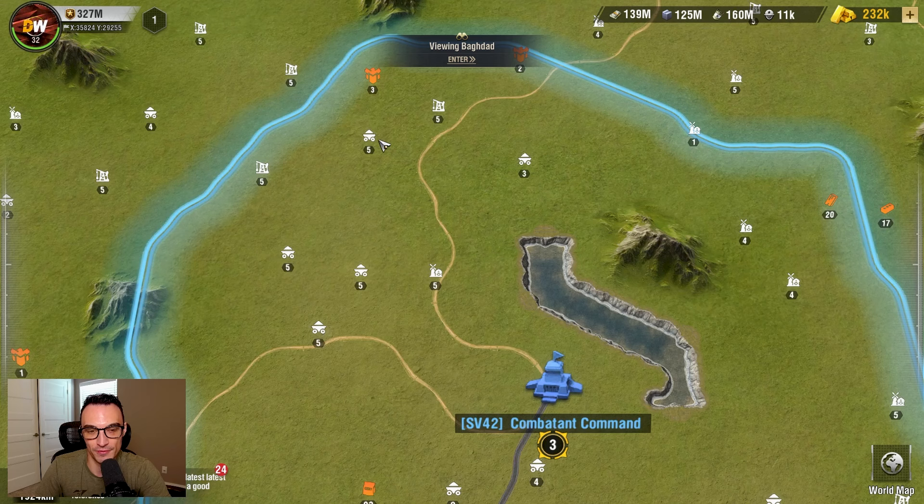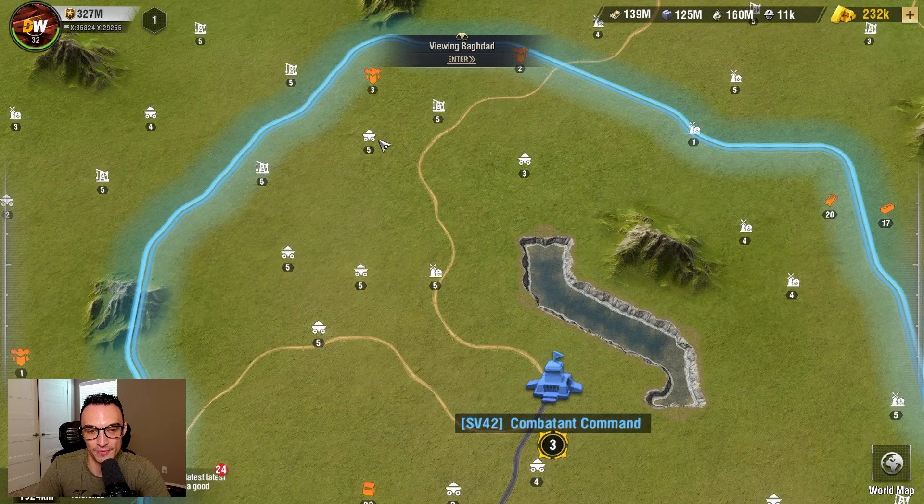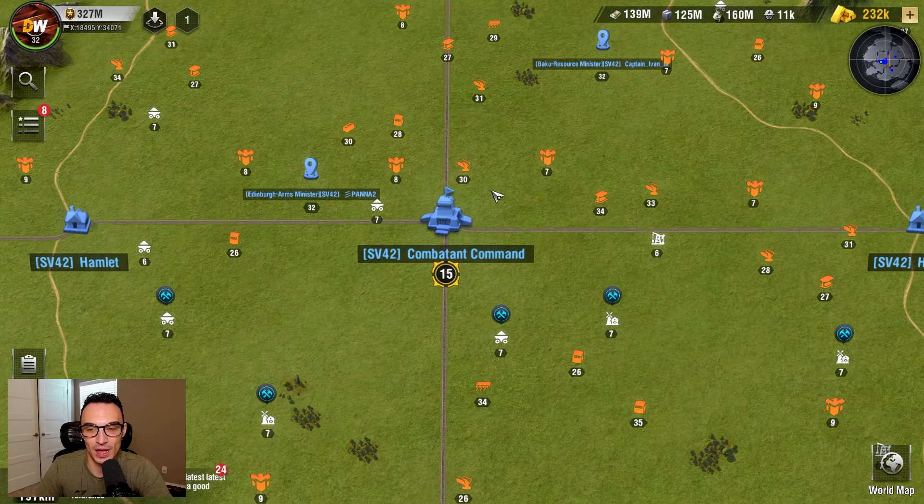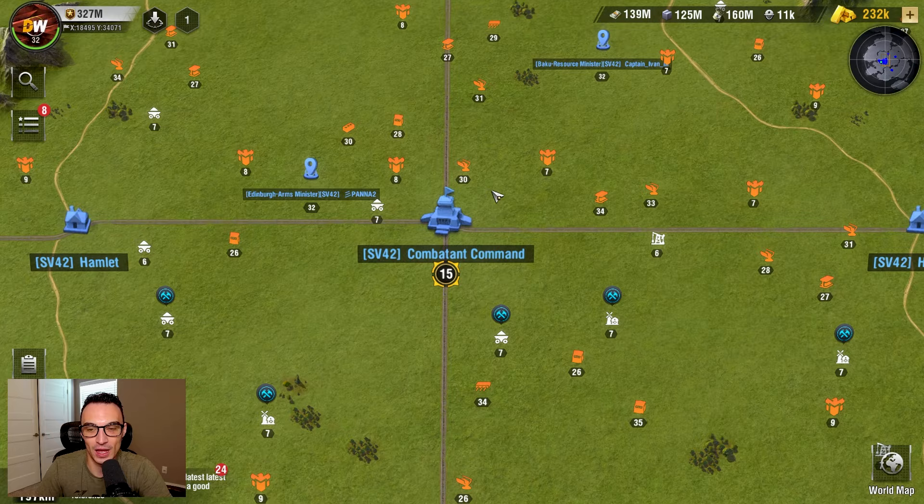In a level one city, you are going to have resource nodes ranging from level one all the way to level five. In Tehran, a level two city, you still have level four and five nodes, but you also gain access to level six resource nodes. And once you can enter level three cities, you will unlock level seven and level eight resource nodes.